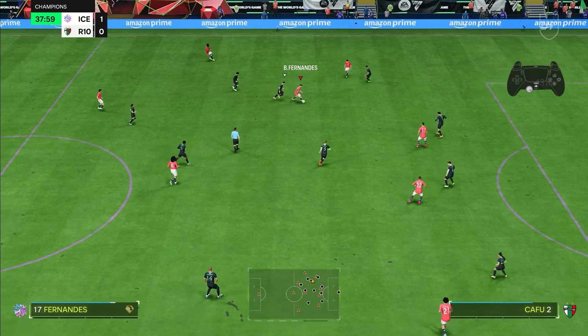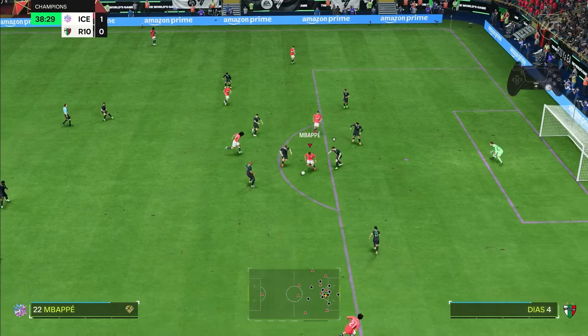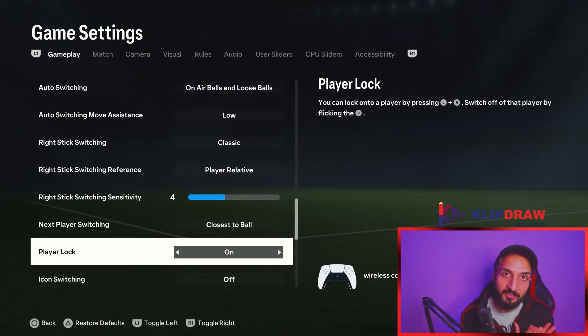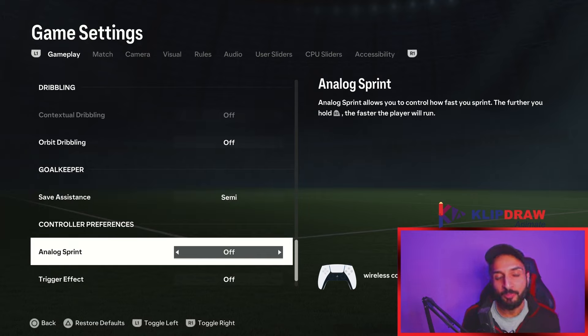Player lock is the best attacking feature in the game — always turn it on. I will make a dedicated tutorial on player lock. If you don't know how to use it, you are missing out. Save assistance doesn't apply to online matches, so it is irrelevant.